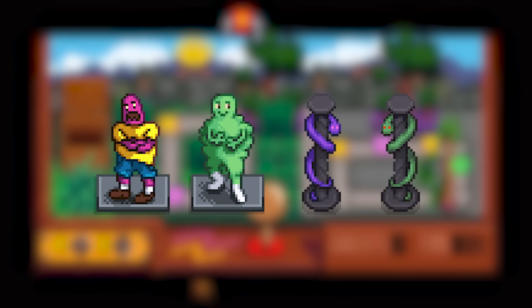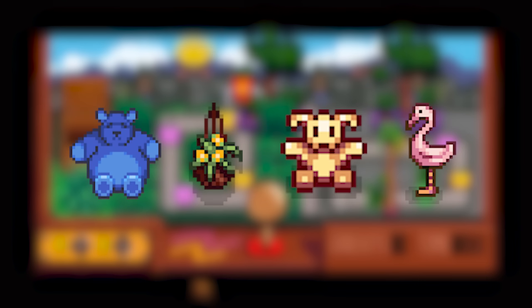Speaking of which, you can get movie posters, statues, Junimo plushies, plants, and other cool decorative items from the crane game.